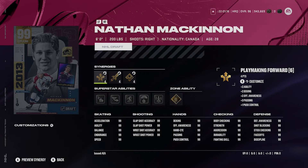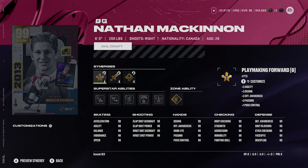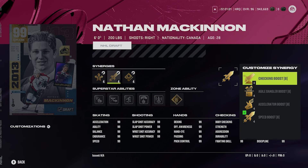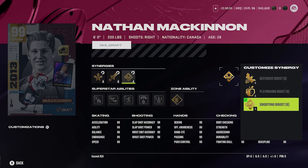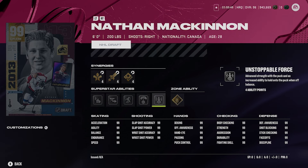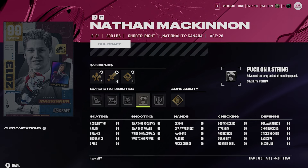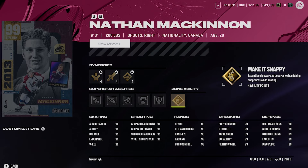At number 2, Nathan MacKinnon. I gotta put MacKinnon behind McDavid — McDavid always plays better — but still a great card. These cards are really good if you don't have Team of the Year or Team of the Season. He has synergies of sniper forward, power forward, playmaking forward, checking boost, agile dangler boost, accelerator boost, speed boost, defensive boost, playmaking boost, and shooting boost. 99 in every single stat. Abilities are Wheels, Elite Edges, 1T, Puck on a String, Unstoppable Force, and gold Make It Snappy. Definitely activate Unstoppable Force, Elite Edges, and gold Make It Snappy.